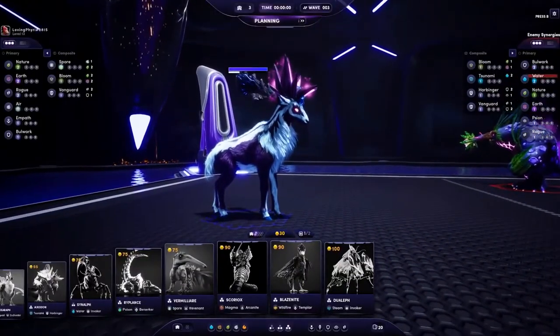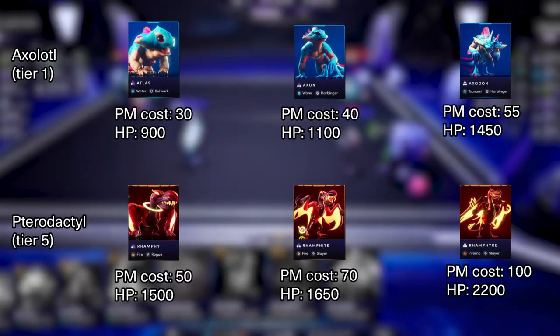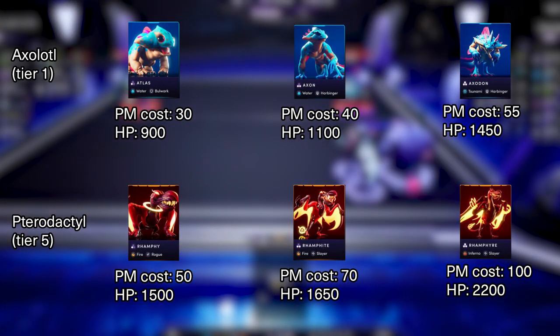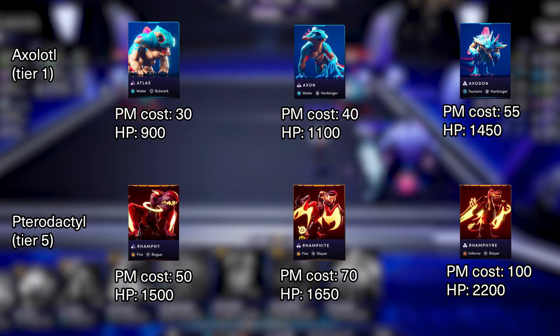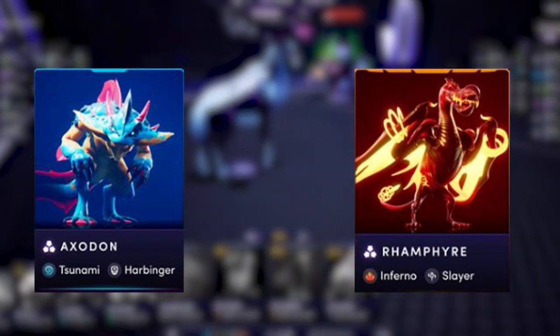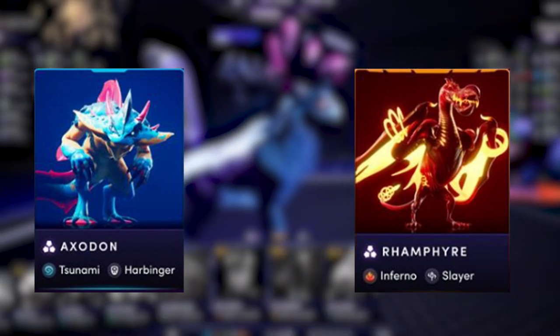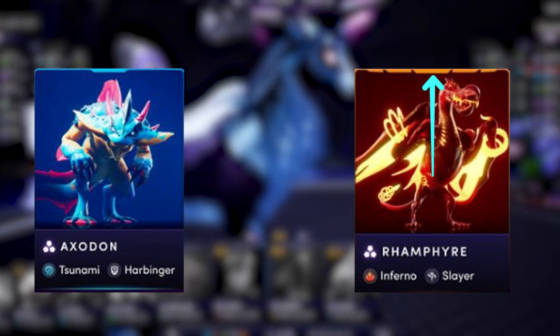Finally, the last attribute is probably the most boring one but still necessary to understand: the Illuvial core stats. Each Illuvial has its own core stats which matter during fights, and this is where we find the main difference between a Tier 1 Illuvial like the axolotl line and a Tier 5 Illuvial like the pterodactyl line. You can easily recognize the tier of an Illuvial by looking at the top of the card and counting the number of rectangles there.